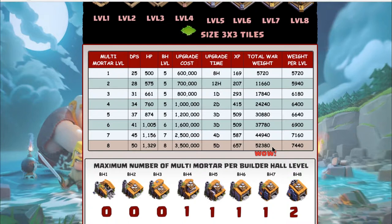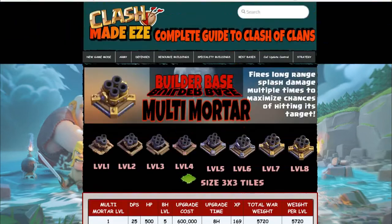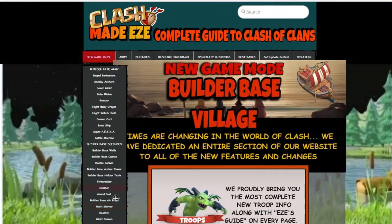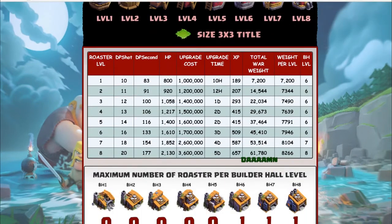We can gear up the Mortar to the Multi-Mortar, but if that brings that kind of base weight onto the actual home village, you can bet that a lot of people won't be gearing up that particular defense at all. The Roaster is another huge item as far as base weight goes.